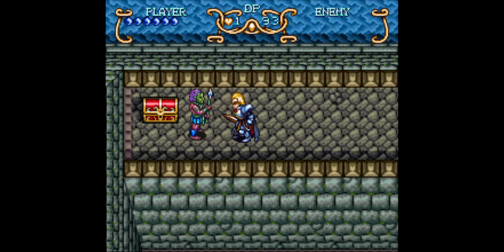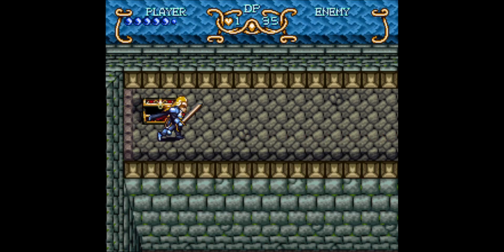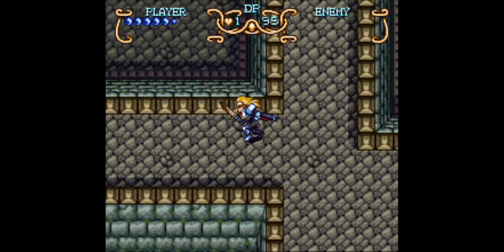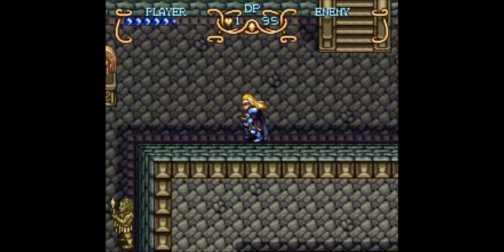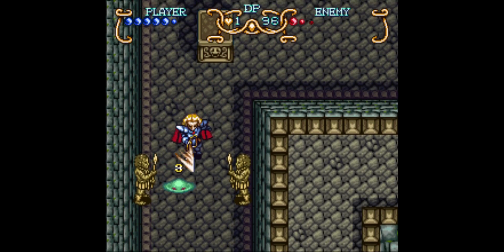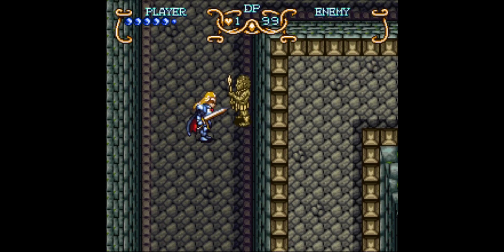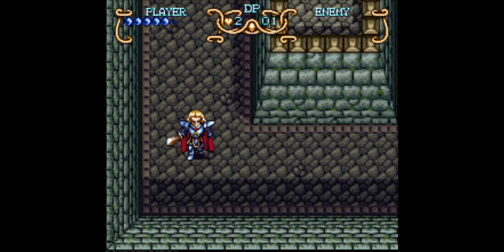Let's stay over here on this upper path before we move down to the lower path. Looks like we got a chest coming up — there it is. An herb! Okay, that will definitely come in handy. So now we're going to have to go down and around. This level is kind of long too. We haven't even gotten to the first place for the Incan Statue out there — this is actually a long dungeon, so be ready for that.